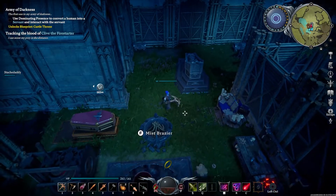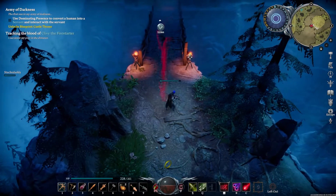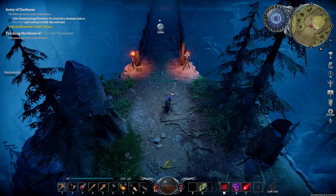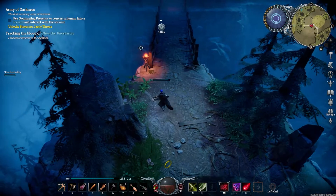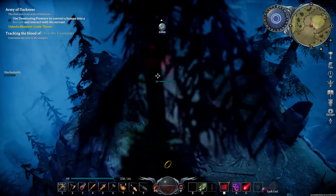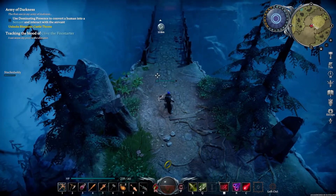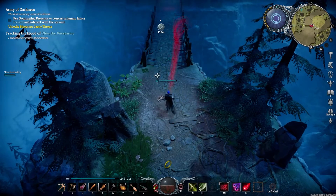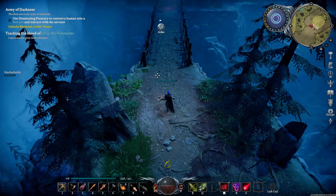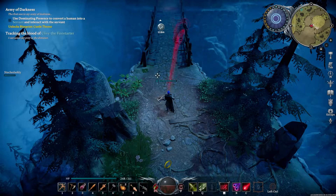There are two ways to aim your attacks. If I'm trying to hit a torch, I can either put my cursor right on it and shoot, or put my cursor ahead of it and hope I hit it. You don't want to do the second one. For some reason I kept catching myself doing it that way, just making things harder.